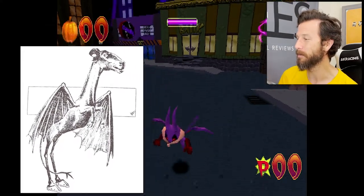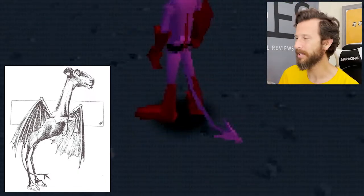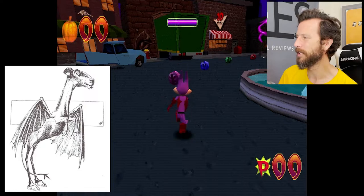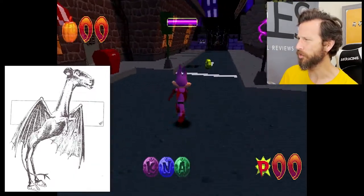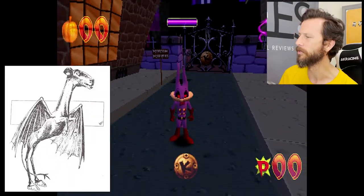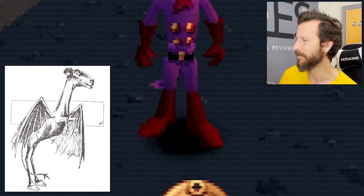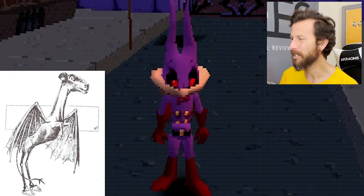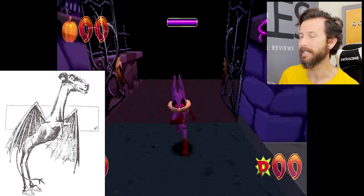There are some similarities — they both have wings, and they both have the little forked tail. But the real Jersey Devil has more of a horse-like head and a loud screech. It's also supposed to have hooved feet, and those look like regular human feet. The real Jersey Devil has little T-Rex arms, not regular arms. The real Jersey Devil is not a superhero, and this definitely looks more like a superhero.